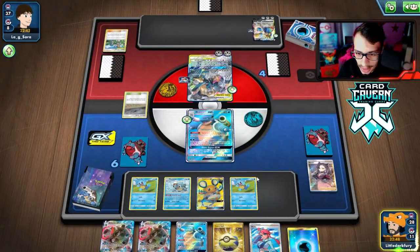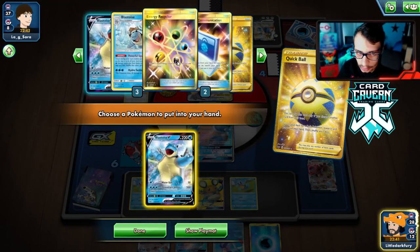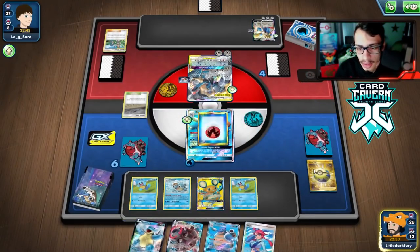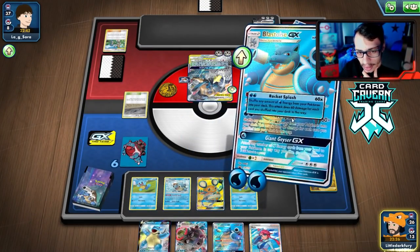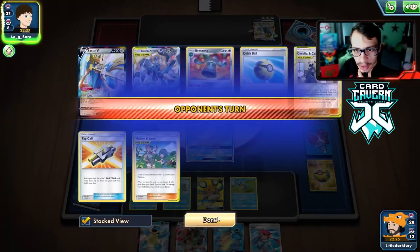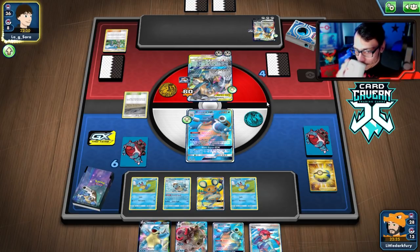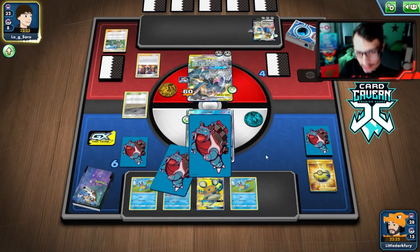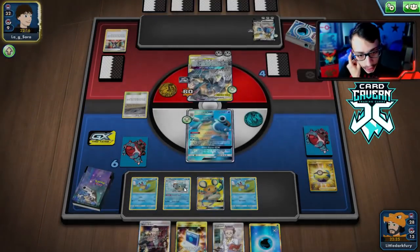Our best top deck would be a Rare Candy or another Powerful Squall. We get Skyla and go for another Powerful Squall. We get two energy off it — not enough to kill them. We need another Blastoise in play. They're getting close to winning — they took a KO on our Blastoise, then KO'd our Dedenne. We hit a huge Rare Candy top deck — that's exactly what we needed.